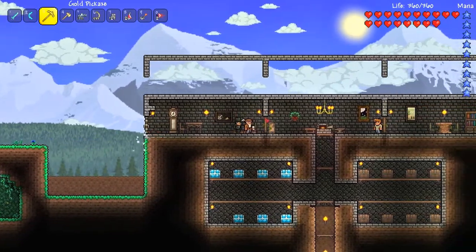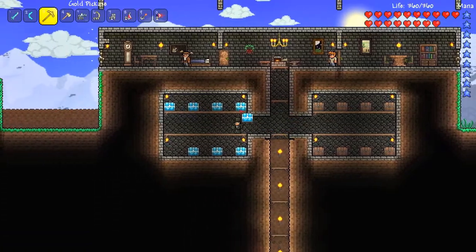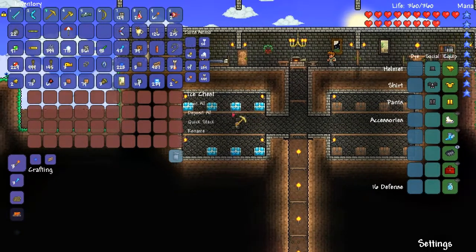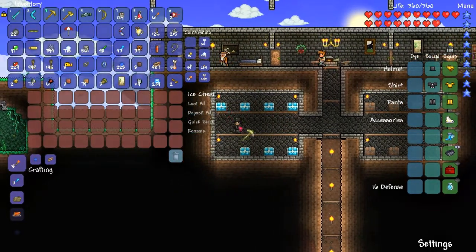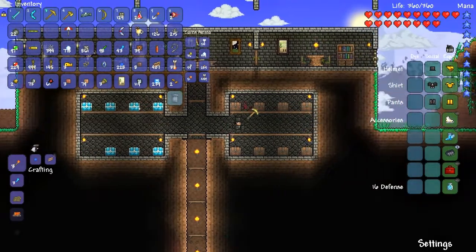I'm willing to check. It has to be in one of these chests probably. These are empty. What about this one? This one? Okay, nothing. They're all empty.